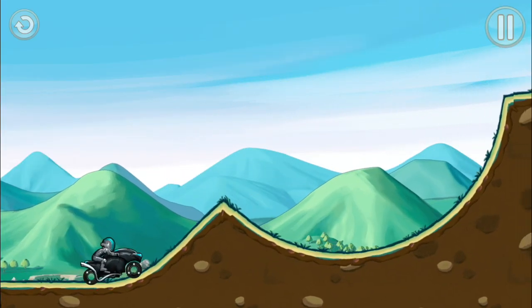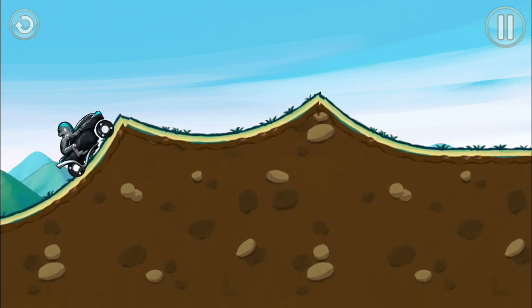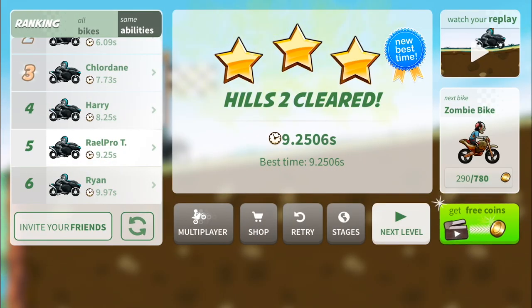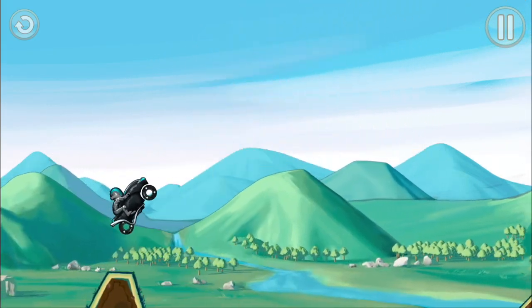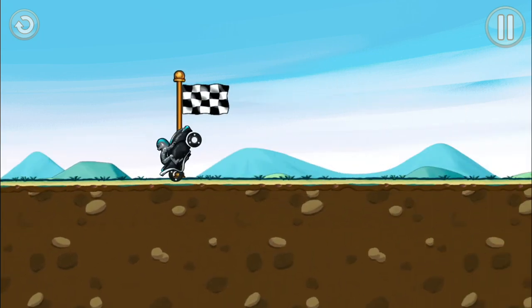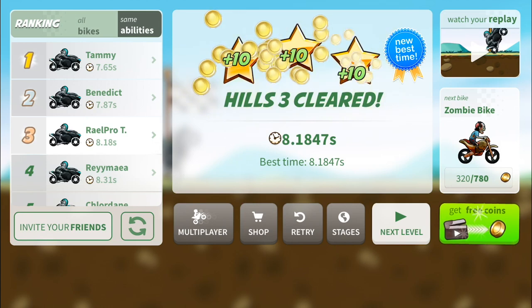Moving forward to round two out of eight before finishing the Heels room. As you're seeing, I'm trying to learn how to tilt in the right position so I don't go into the empty space. Again I'm number five on this match. Now moving forward to three out of eight — I go on top, see this ground from the top, and from here I can finish the game really fast. Now I'm number three on the list, three stars — really great!